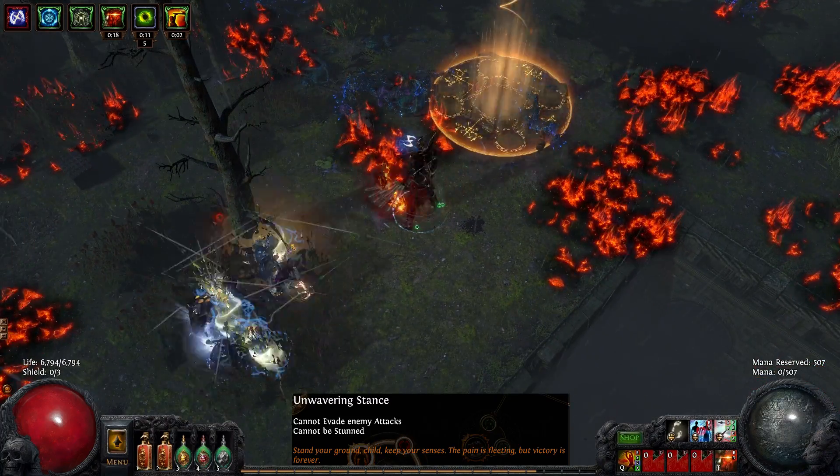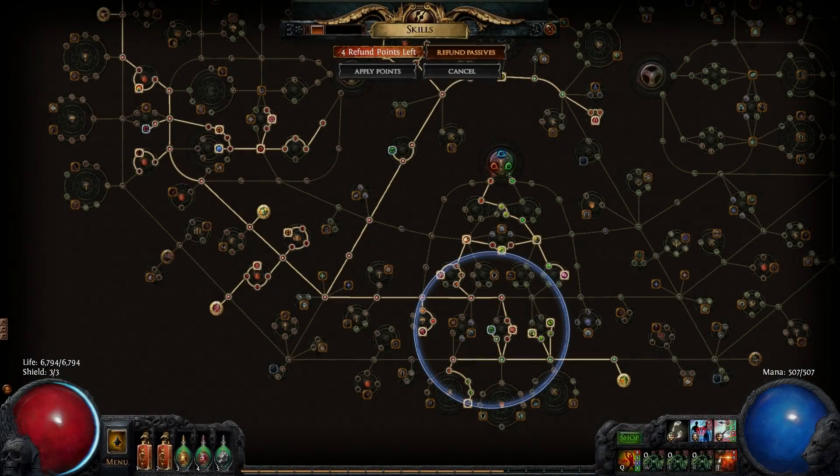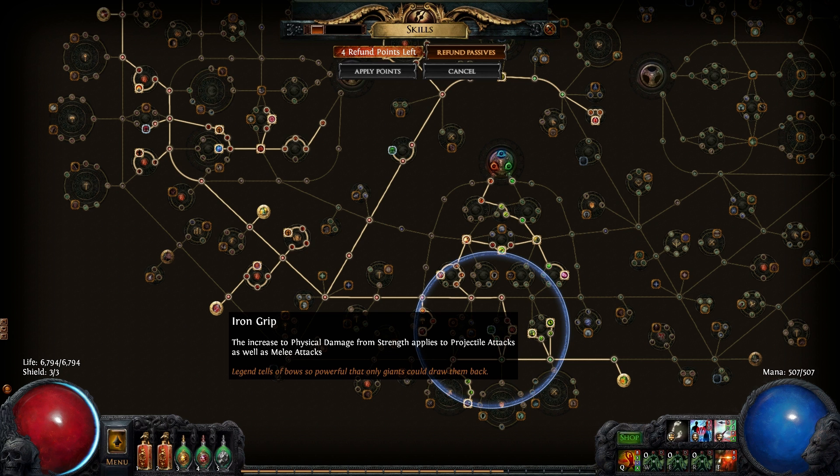This combination makes it easier to get items with appropriate socket colours while maintaining its defences. This build obtains a lot of strength from allocating passives on the left side of the tree, so the Iron Grip keystone allows it to convert its melee damage bonus to a projectile bonus instead.